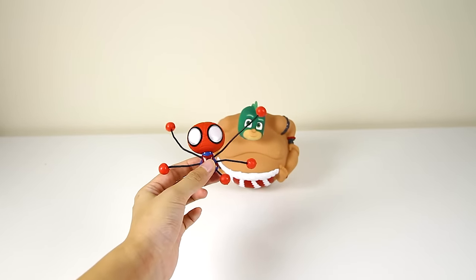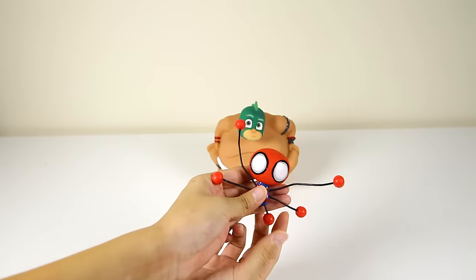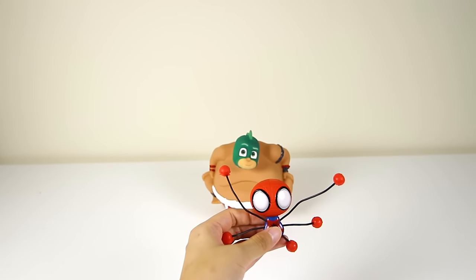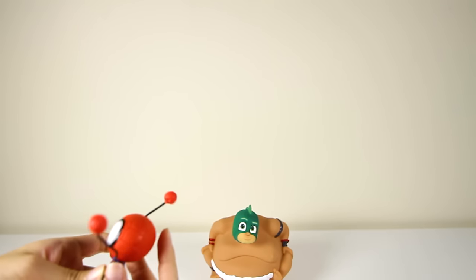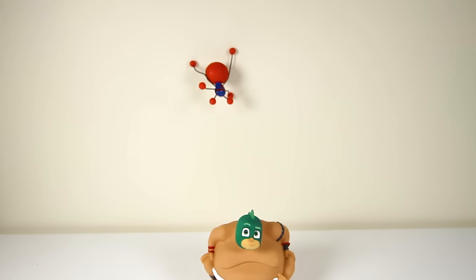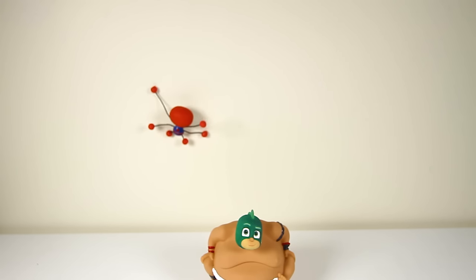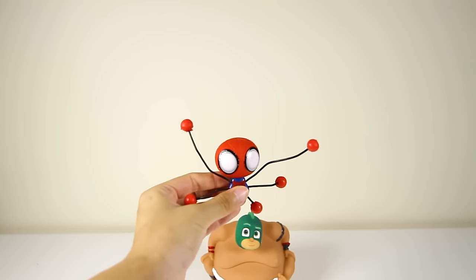It's a Spider-Man wall crawler toy! Spider-Man is wearing his awesome Spider-Man costume and he has six long spider arms. Each arm is really sticky so Spider-Man can climb down walls — like this! Wow, his spider arms stuck on the wall! Let's try that again! Awesome, Spider-Man is such a good climber! I love this new Spider-Man toy, it's so much fun to play with! Thanks Gekko!